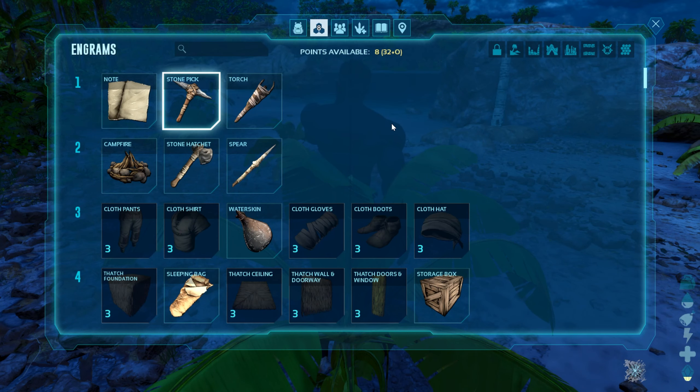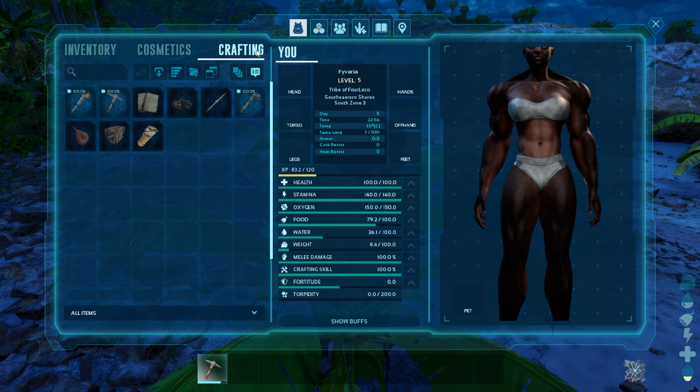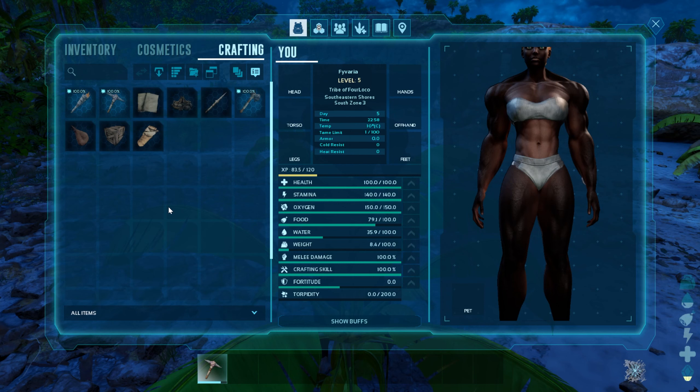Here we go. Ready? Now I'm turned on. Hold up. Where are you? There you are. Oh wait. Watch your turn. You're in engrams, dude. Who the fuck's crafting? Go back to your inventory.